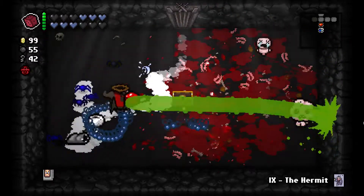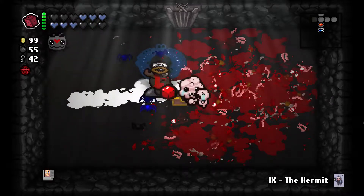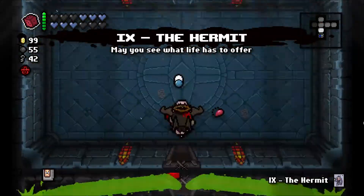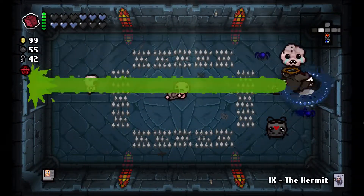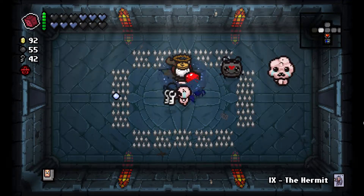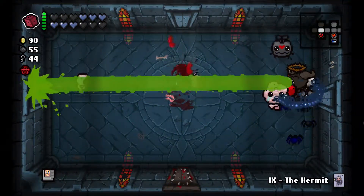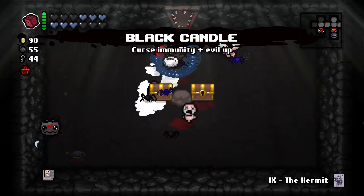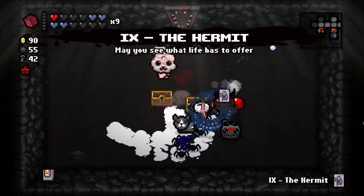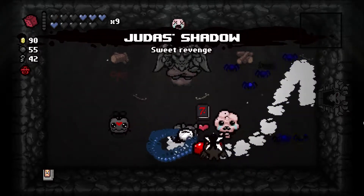Cricket's Head — a higher damage jump. Cricket's Head basically gives you a 1.5 damage multiplier — it's really good. Full health — don't mind if I do. Black candle — yes, that's awesome. We'll take nine lives. We'll use Joker too — that's going to give us a deal with the devil. We'll take Lazarus' Soul — Judas' Shadow.